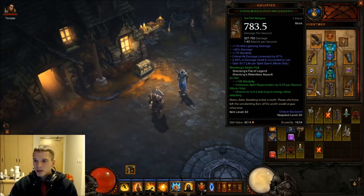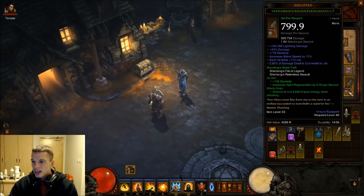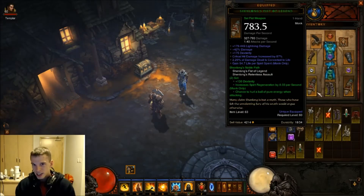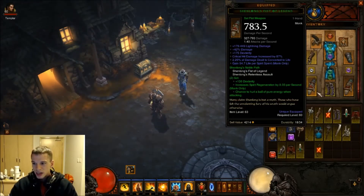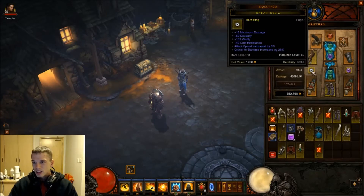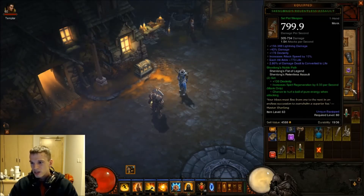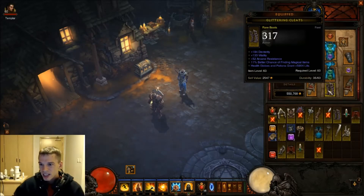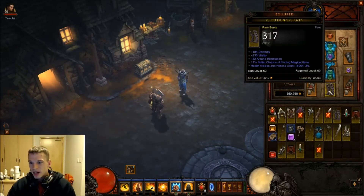You can see how good it all stacks up together - it's just such a pure monk essence. Everything is directed for monk, and it's so nice because it's not like you're using sword and shield, because that's not a monk. A monk uses his fists. It does so well because it's all about gaining health - more health, more health from globes as well. Dex is big, and a bit of magic find as well is always nice.